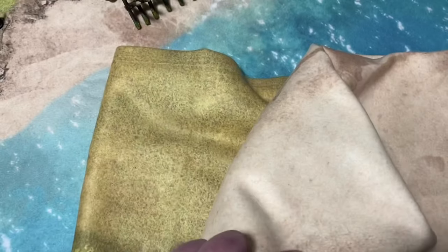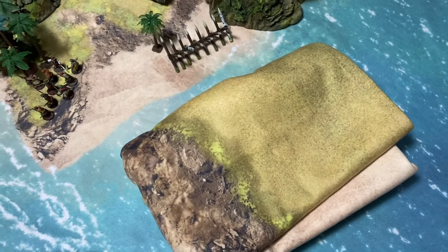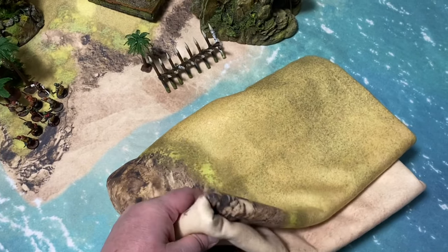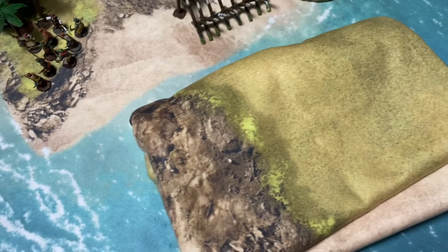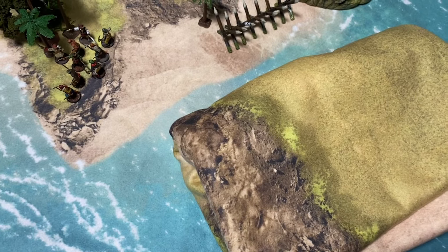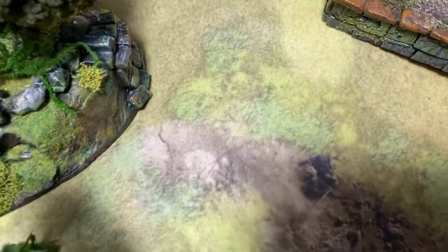Another feature I really like: it's portable. These are mats you can fold up and stick in your luggage bag. If I'm going to AdeptiCon or a game conference, I can just fold this up and throw it in my backpack — no need for a separate carrying case. I understand they have a double-sided mat too, so you can get two types of games in one mat, which is really cool.